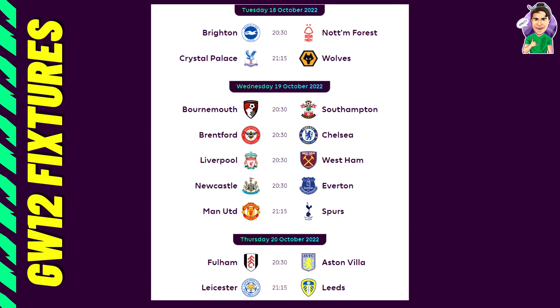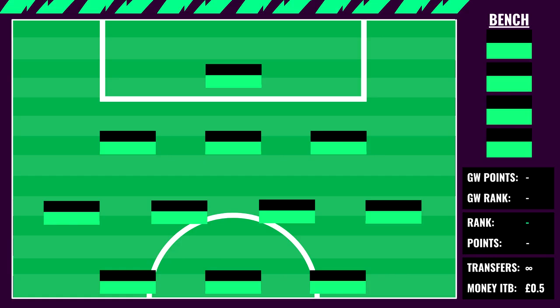As you can see, on a free hit you don't have that much flexibility with your premiums. Spurs play United so that game might be quite tough. Liverpool face West Ham and if they continue their recent form they could be great assets. But overall, Brighton vs Nottingham Forest is the game I'd target most, with some nice differential teams to pick from elsewhere.